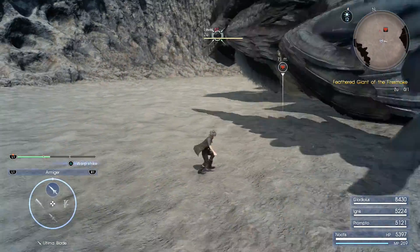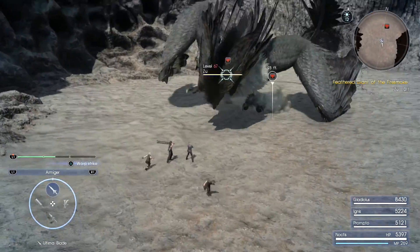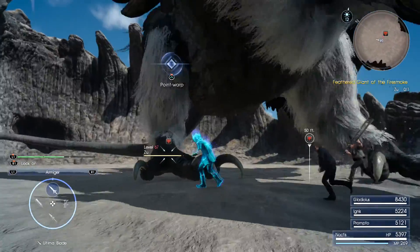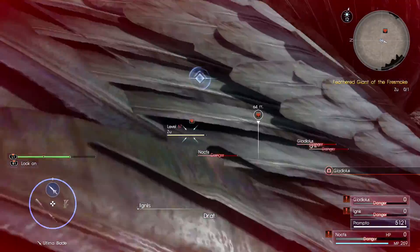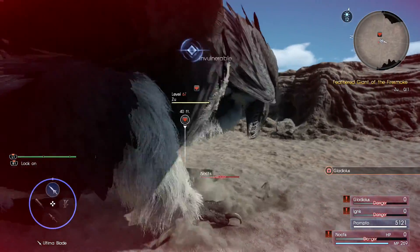The bird drops down and now you can attack it. I'm trying to figure out what to do — see if we can do some damage to its face, maybe get a break on it. Now I'm trying to get behind it for a blindside attack, but it just moved and I died. That's how hard this thing hits.